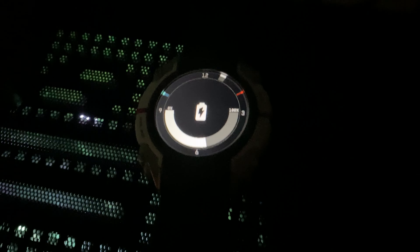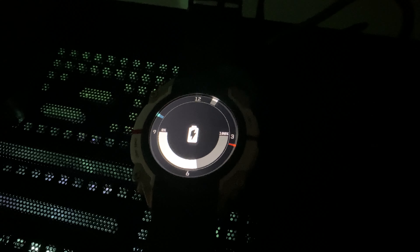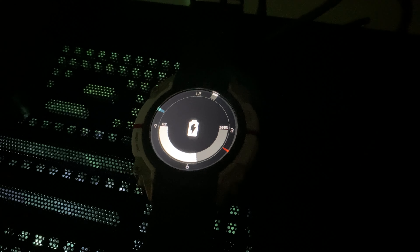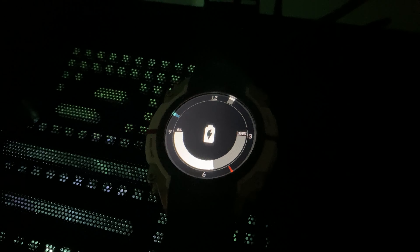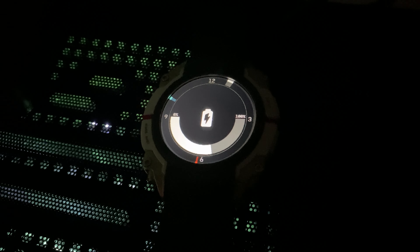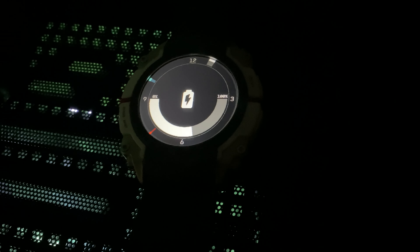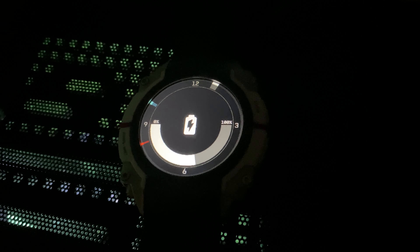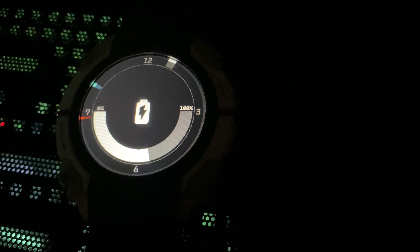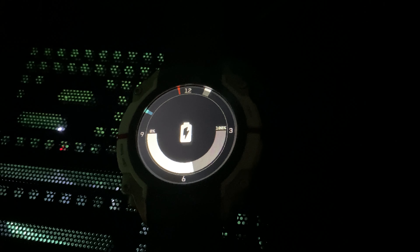I wanted to show y'all the watch charging before I show you what it looks like on my wrist and the different screens it has. This is the Starfield watch on the dock charging via my PC. When it shows you charging, it's got a battery icon with a light inside, and a white bar at the bottom showing progress. On the left it says 0% and the right says 100% — it was a little more than halfway.